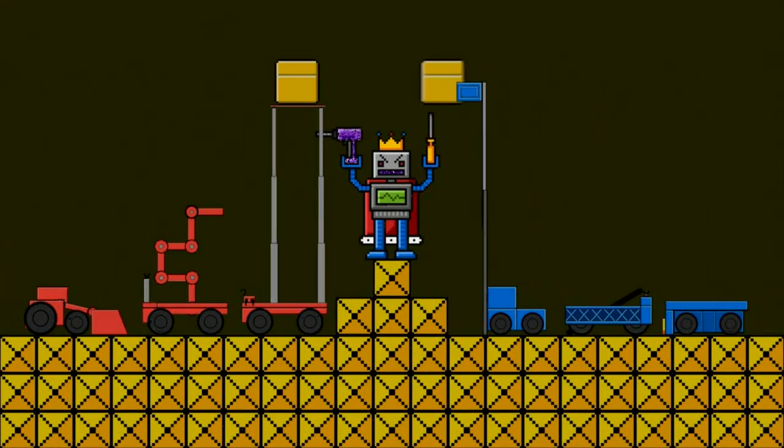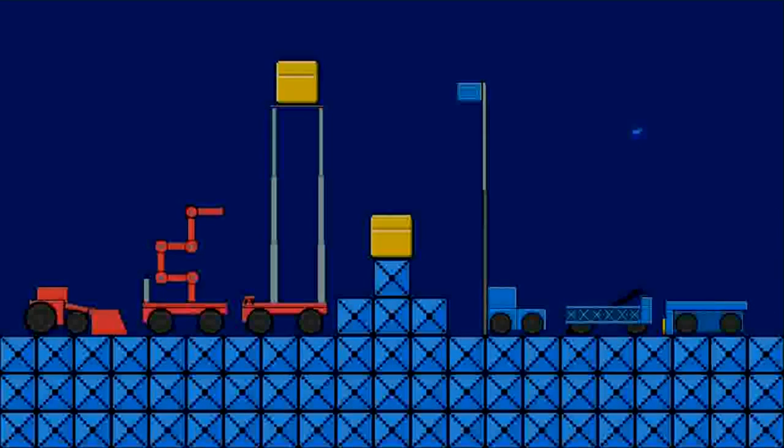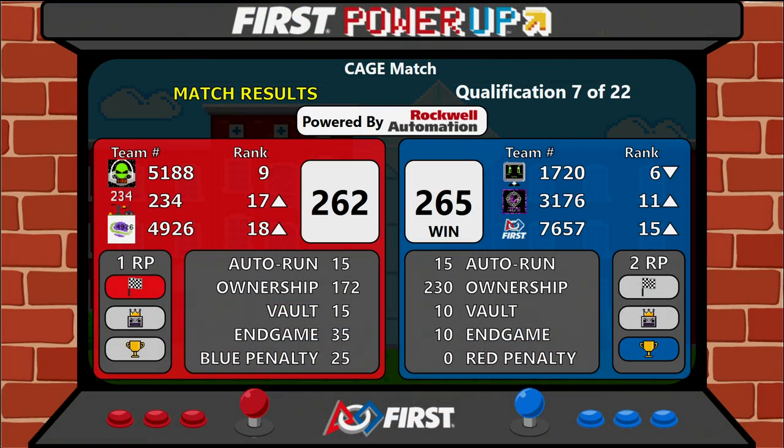The winners of that match are the Blue Alliance! The Blue Alliance taking that by three points — Blue Alliance scoring 265 to Red Alliance's 262. Red Alliance composed of 51-88, 234, and 49-26. Blue Alliance composed of 1720, 31-76, and 76-57. An exciting end to Quals Match 7 here at Cage Match. This is a seeded match.